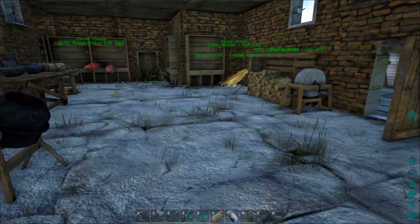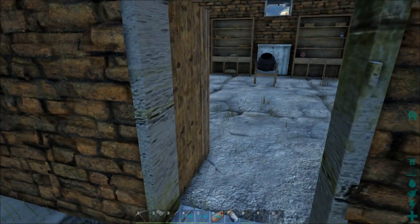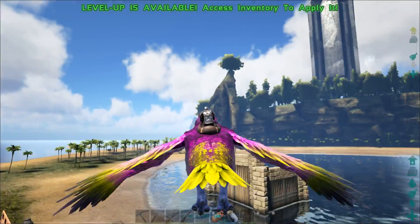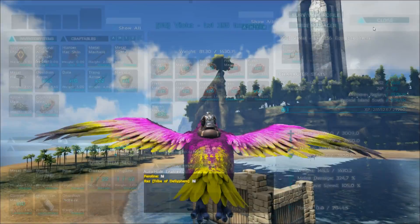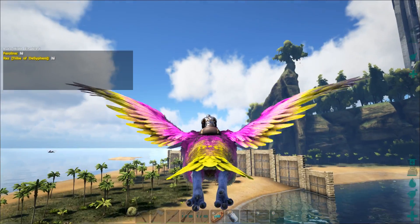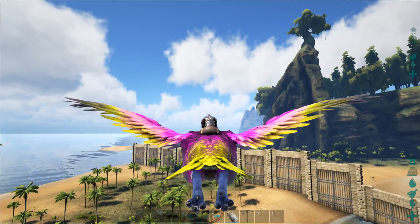Once you have your obsidian pick, we're going to go on a little journey — I'm going to show you what this obsidian pick does. We're going to go for weight since we'll be carrying a lot of stuff. I'm going to fly out to our little demon island — skull island, whatever we call it — it's a freaking scary island.